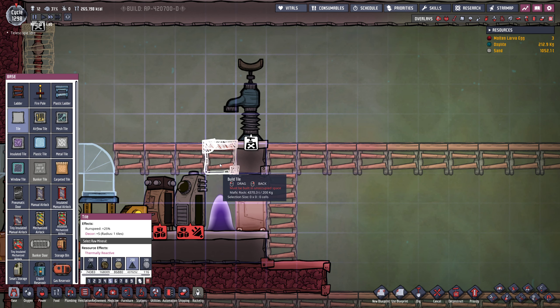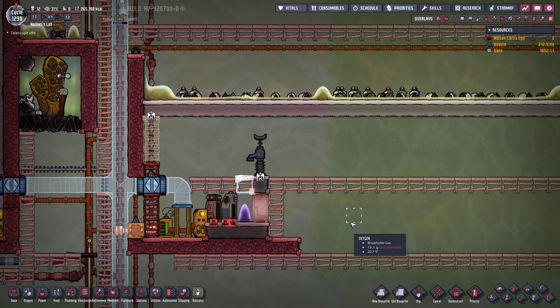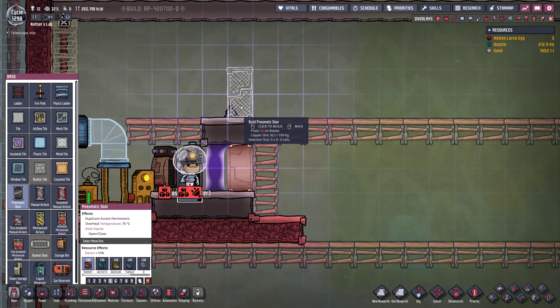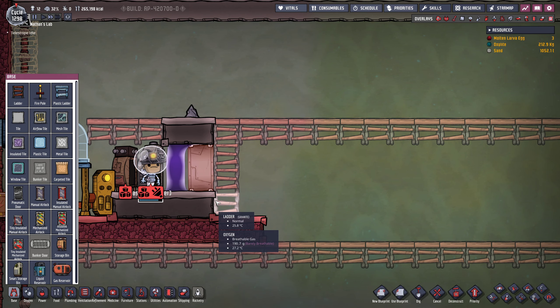We haven't made the viscogel yet. What are you doing? We already have priority eight on this. By the way, look at this — we're producing more petroleum. I'm so happy about this. The steam turbine actually has a little bit of a problem: it is dependent on the incoming oil, and at the moment that isn't being produced fast enough. I think we need a more extensive rocket program to make this work.